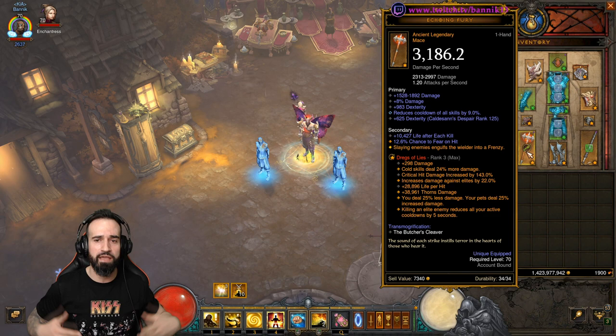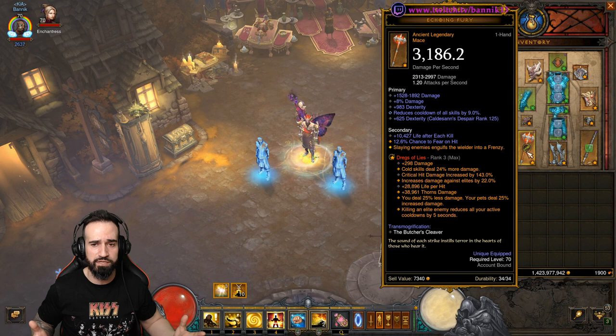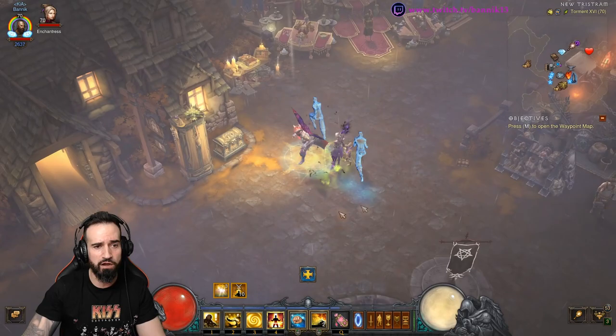It doesn't matter if we take a damage reduction — you want to definitely buff your Mystic Allies' damage because they're doing all the damage. And also, killing an enemy reduces all your active cooldowns by five seconds. Mystic Ally monk build is very important to have as much cooldown as humanly possible. These are the Soul Shards I'm using and recommend, but you can definitely mix and match however you want. It is the season to experiment.